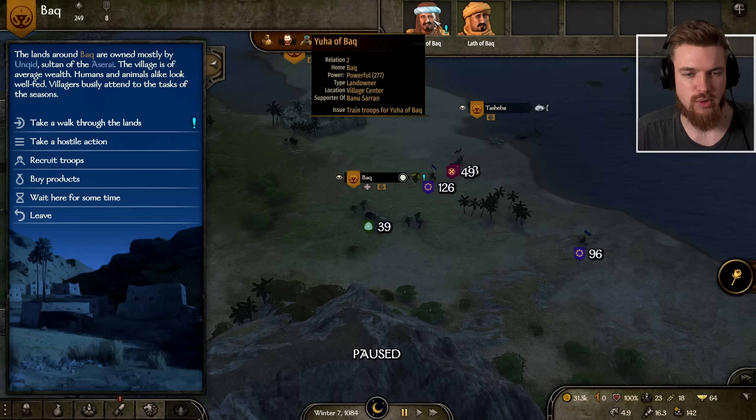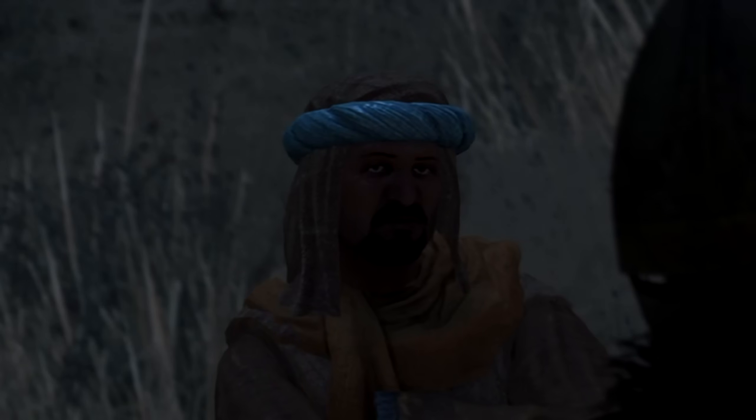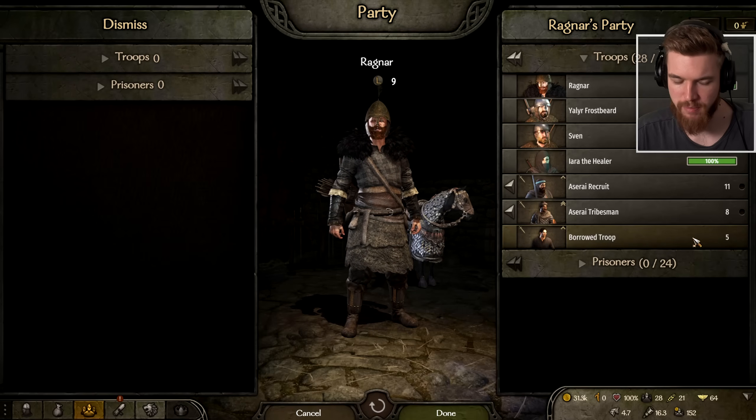This character also has a quest where he wants us to train some troops for him — try not to get them killed. So we've now got five borrowed troops to train up as well.